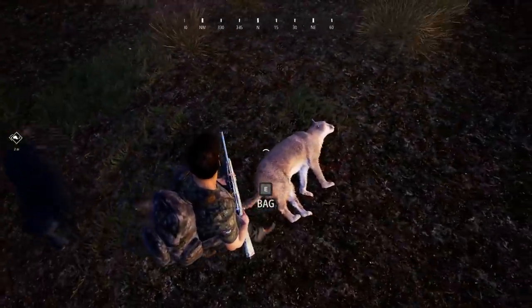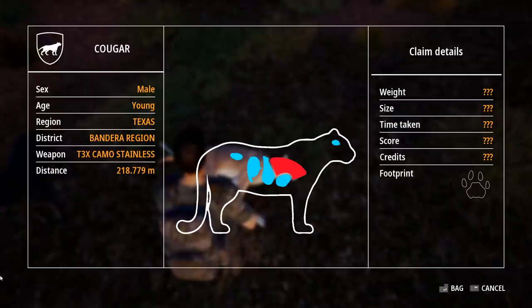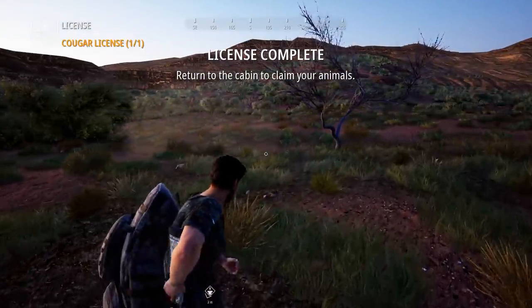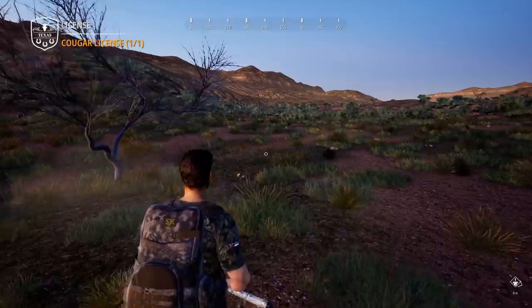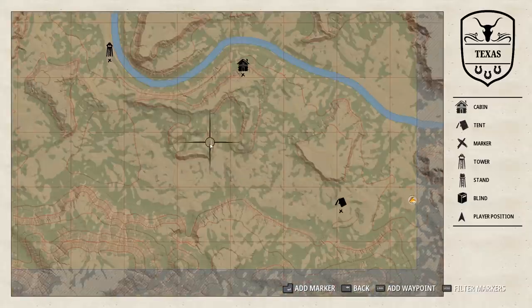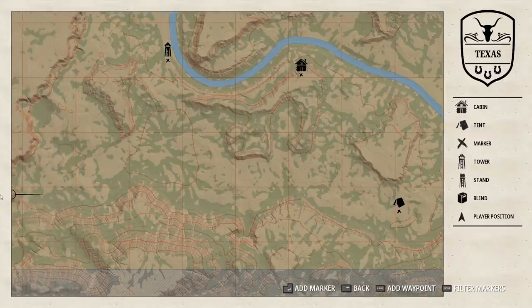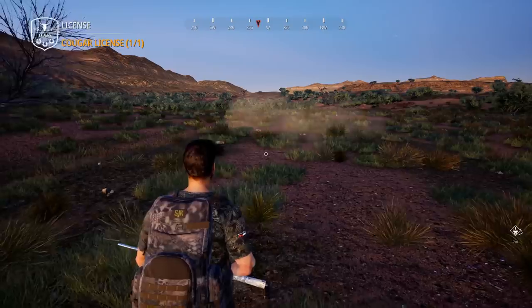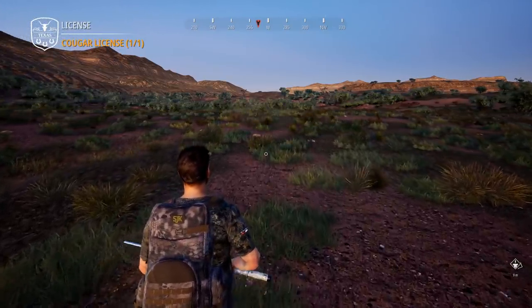I think you only get one cougar tag, so this guy is just a young one, and certainly one that will sell. That is going to be the only one of those we get for this hunt, so it's good that he's one worth selling, because that is what we're trying to work on. I think we may go here and then possibly fast travel — I don't have the campsite down on this side, but I know I've seen one over there, so maybe we'll just hunt our way towards that.